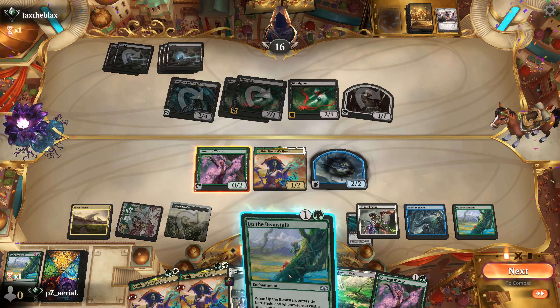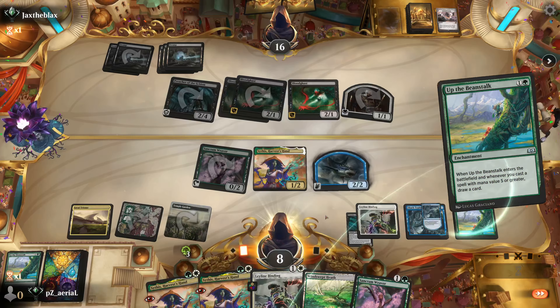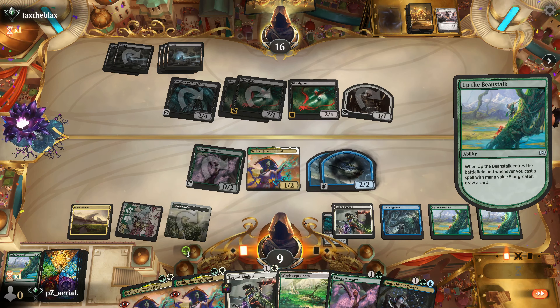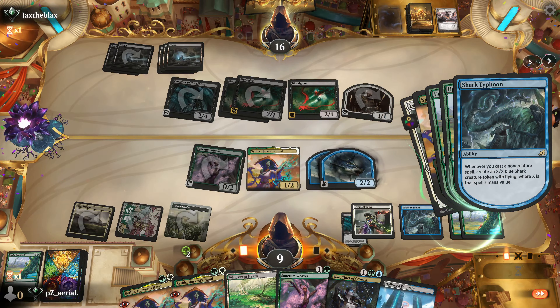Double Beanstalk — we have six mana total. We make Shark Typhoon, draw a card, and go for another Beanstalk. We'll save the Windswept Heath if we need another white or blue. We go Leyline Binding — back to 10 life, Bloodghast almost turned off. Another Shark Typhoon is huge. Leyline Binding takes the Preacher, stopping them from going wide. With our last mana we shock for blue and cast Oko, giving us a reliable way to make life. We also get a 3-3 Shark. We're doing everything this deck ever wanted to do — food, creatures, enchantments — and we have Idyllic Tutor for a lock piece if things go south.